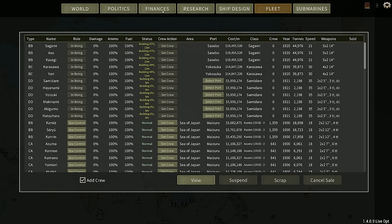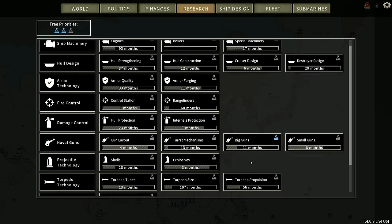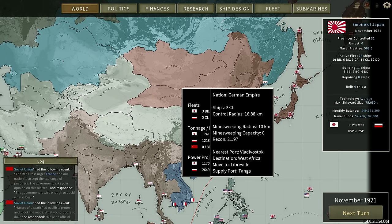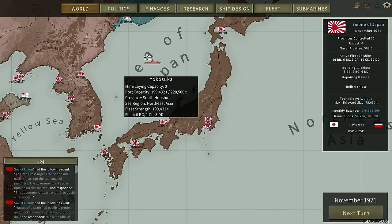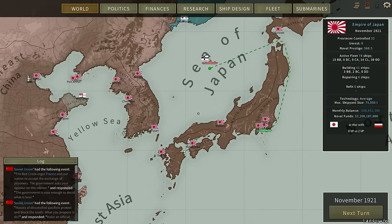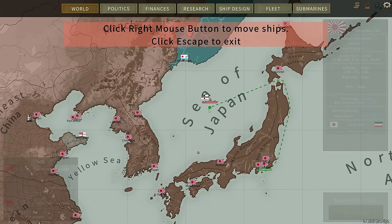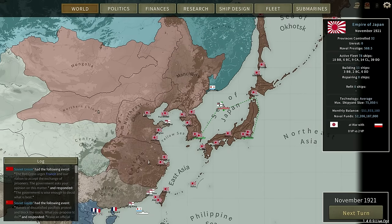I'm going to save those and head back to the ship screen to start building some. I'm building six for now because I'm maxed on my shipbuilding capacity - this is a restriction for space, which also means I can't really do refits right now. There are a couple of German light cruisers up here, but I don't know if I'm going to be able to engage them. I could try sending the Kiso up there with another light cruiser and see if we can force them to battle.